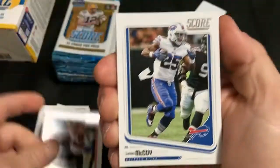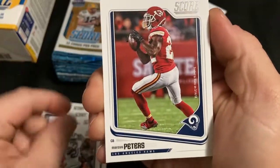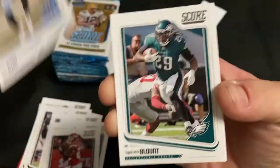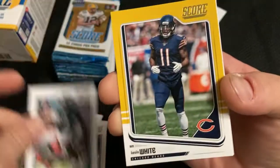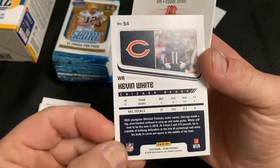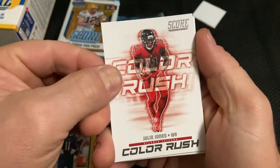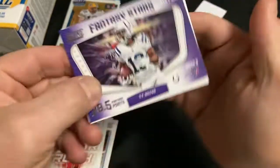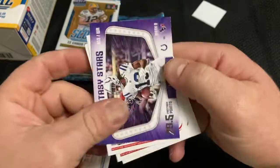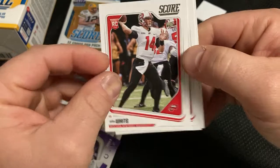A.J. Green, Speedy McCoy — not numbered. Julio color rush. Ty Hill when he was making fantasy points. And there's little Mike White, very fitting.